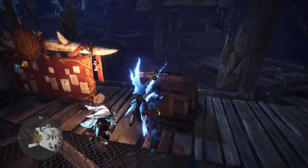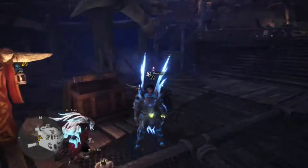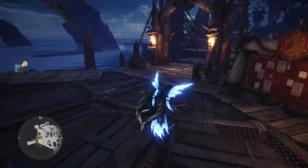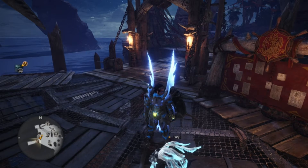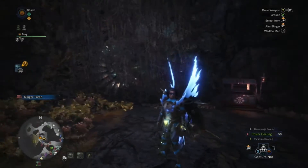Now let's get right into it — that's our equipment. We are going to go right on to the next part. We're going to be in the Rotten Vale and we're going to learn some new secrets. If we get in a battle we'll forward past it real quick, but yeah, let's get right into it.